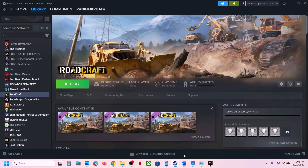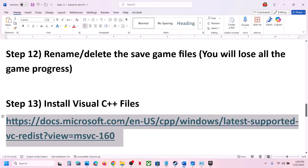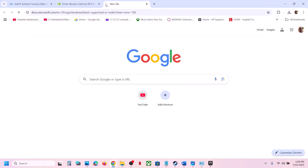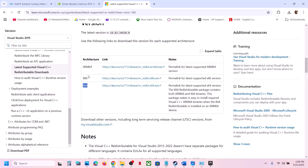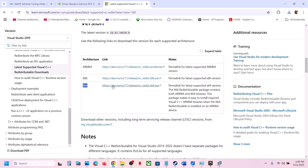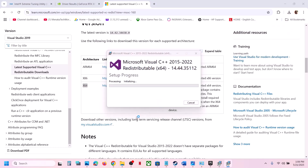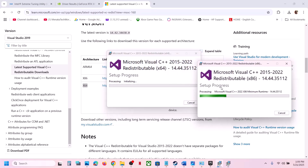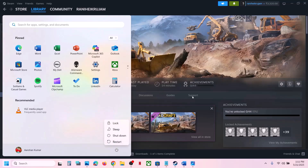The next step is to install the Visual C++ files. Copy the link provided in the video description and open it in your browser — it will take you to the Microsoft website. Download and install the x86 version: if you see a Repair option click Repair, otherwise click Install. Do the same for the x64 version. Once both files are installed, restart your computer — a restart is required — then launch the game and check.